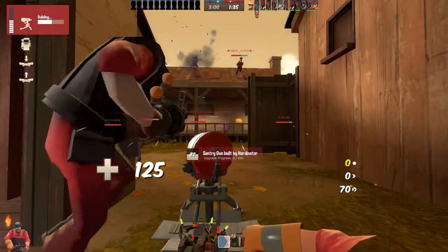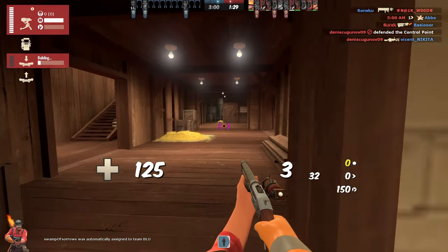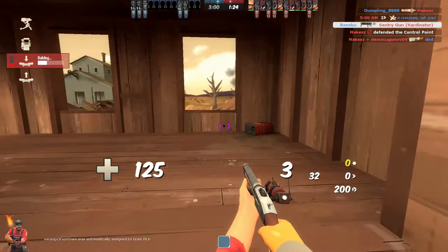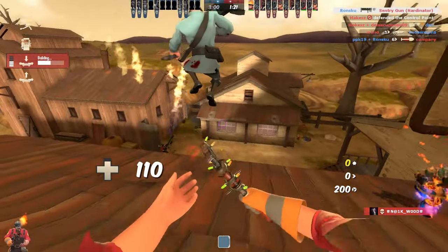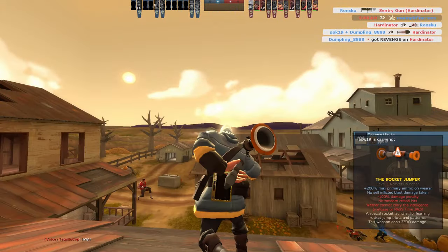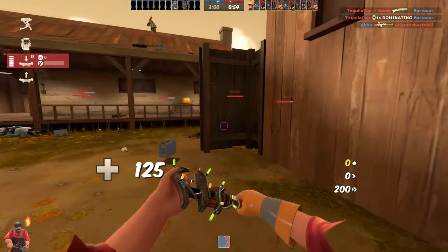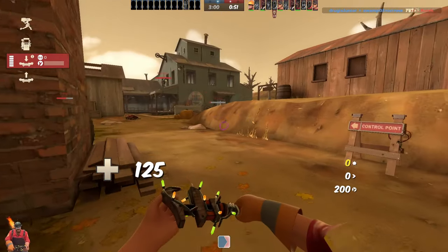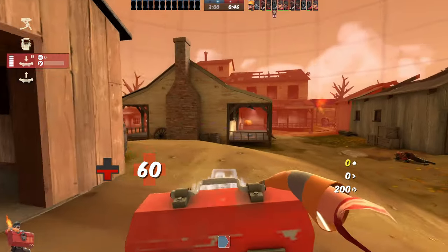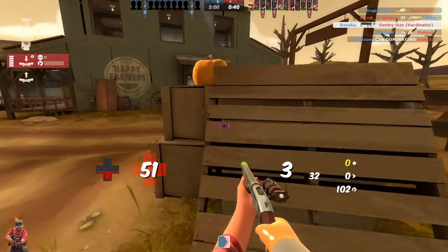That soldier knows how to rocket jump. Let's leave the sentry then, because our spawn is getting harassed. There's always another soldier. So I think I showed you all the good sentry spots and now I can just switch them up, whatever is best. This one is not a real spot — it's a bad one, but I pulled it up because I'm under heavy fire.